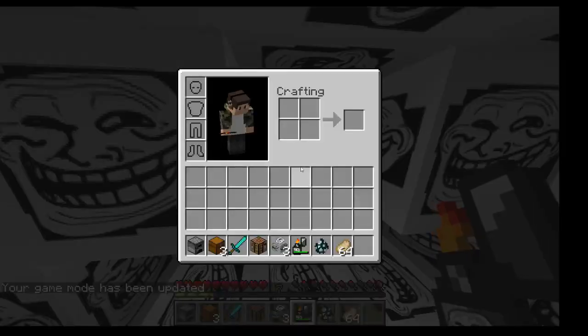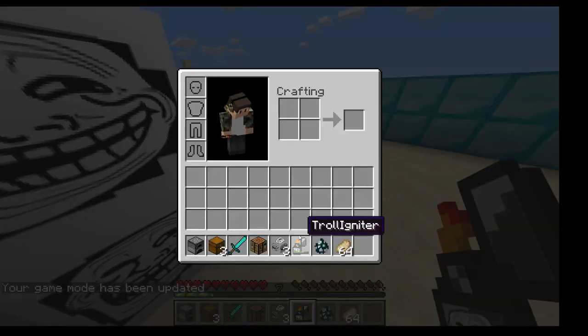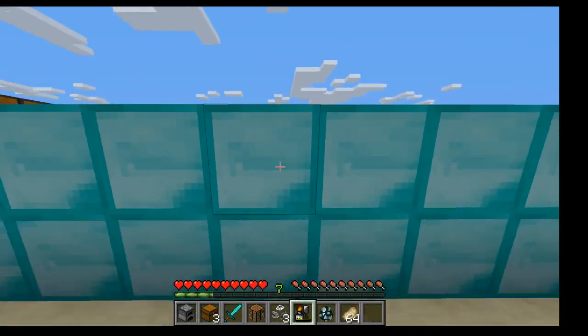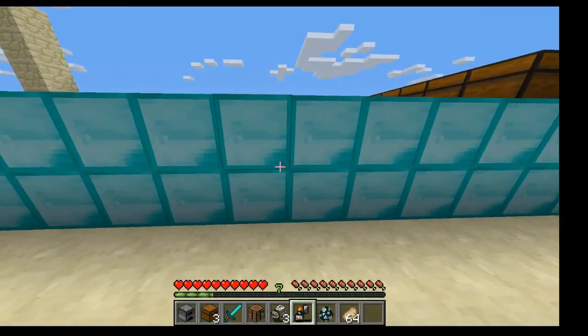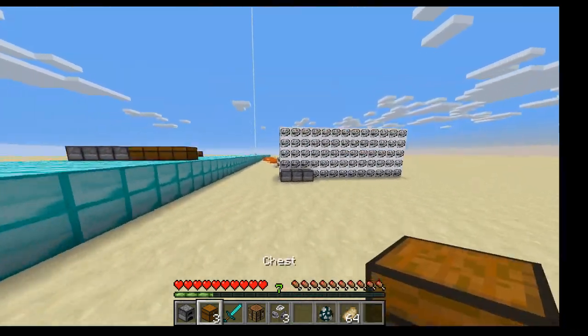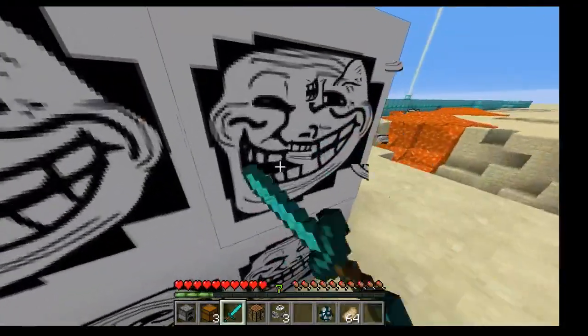Troll box, that's the first thing. This troll igniter - that's what it's called, troll igniter - it does nothing. I think that's the whole purpose of the troll: the whole purpose of a troll is to do nothing. So yeah, troll blocks. They're basically trolls.